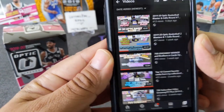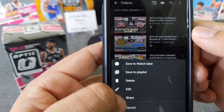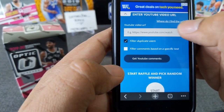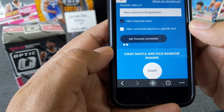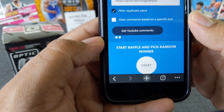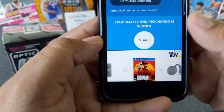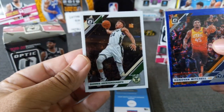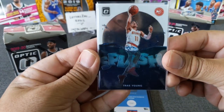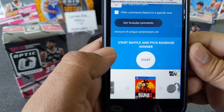Without further ado, let's do the last giveaway. Here we go - this is the last blaster that we did. Let's go ahead and share that guy, copy the link. Thank you all so much for your comments. 66 comments - I really appreciate it. Winner of this will get Donovan Blue Velocity, Giannis Base, and a Trae Young Splash. Winner gets all three cards, but you must mention the card you want or say you want all three to win.